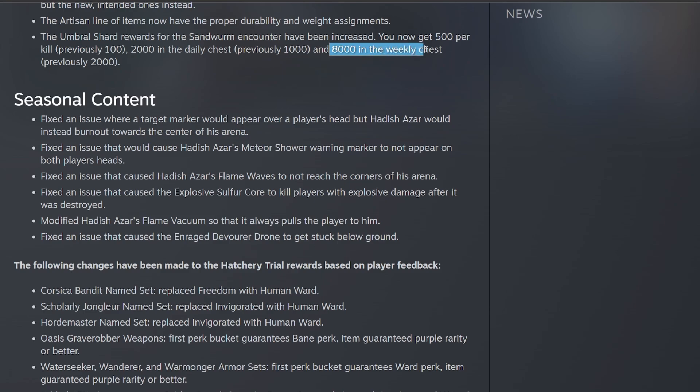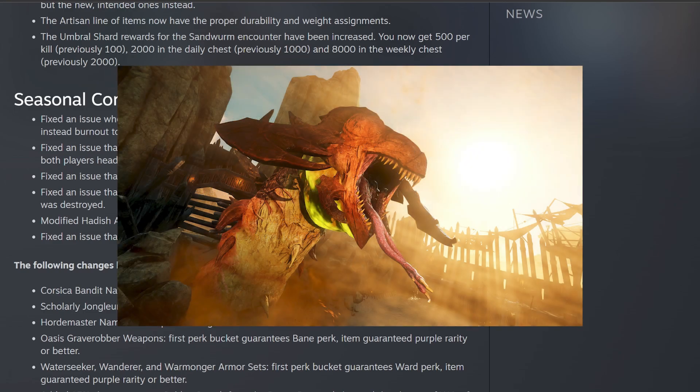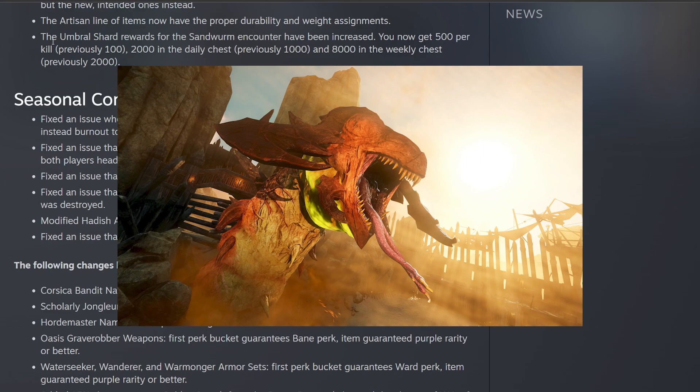That is crazy — you're going to get 8,000 umbral shards through your weekly chest by killing the sandworm. I think this is perfectly fine because to get one item all the way up to 625 it takes roughly 9,000 shards. This is a good change because that trial is supposed to be some of the hardest content in the game. Once the trial hits live I'll have a video, though I may wait until it's live to bring you guys the sandworm content.